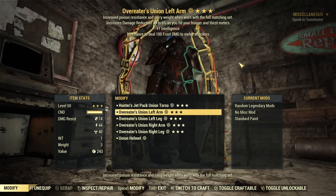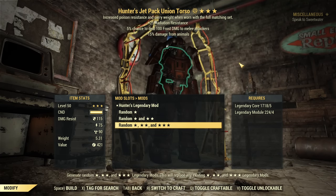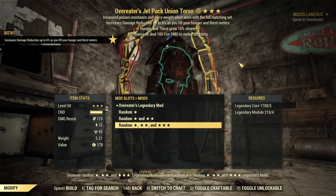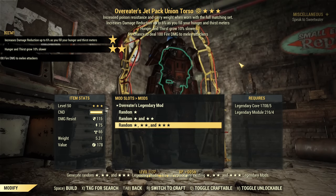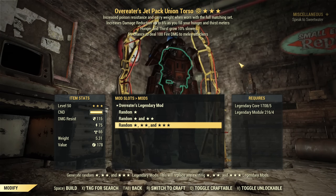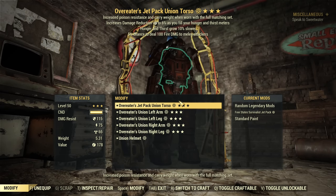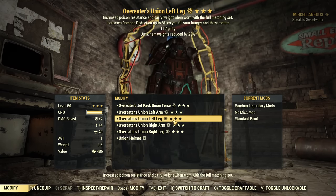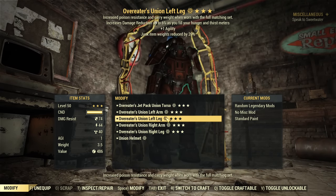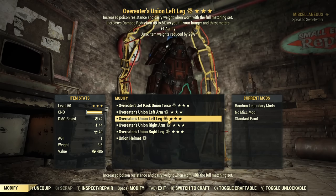I just need one more piece of Overeaters. Maybe I should complete the Overeaters set first. Can I do it? Vanguard's... look at that — Overeaters! The set is completed! Wow, that took me less than a hundred modules — a full set of Overeaters! Amazing. Look at that beauty. There's also a lot of weight reduction — three pieces with junk, weapon weight, and ammo weight.